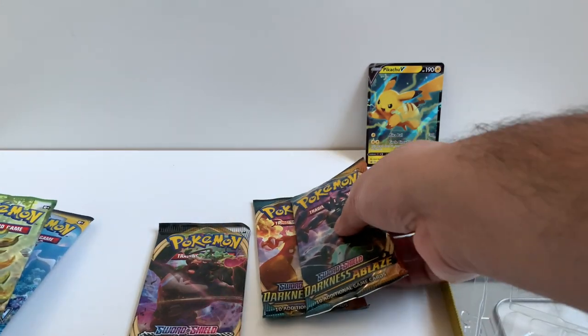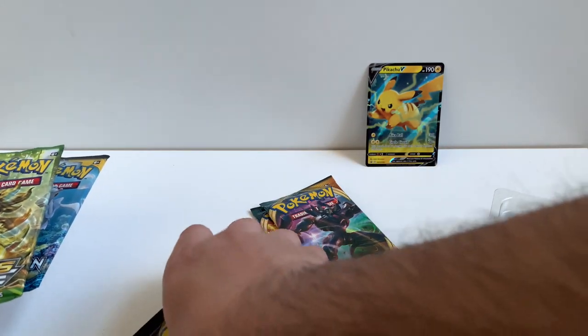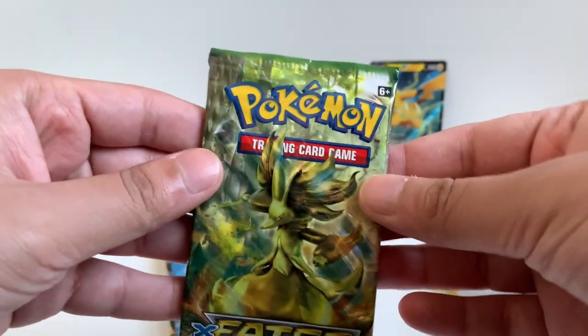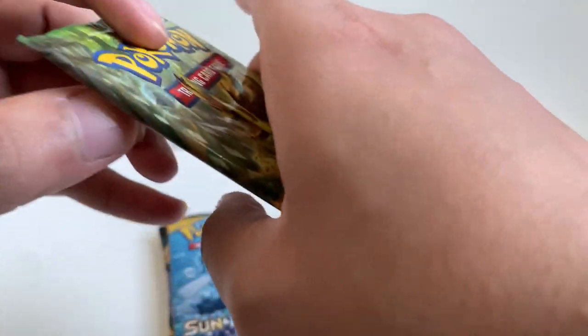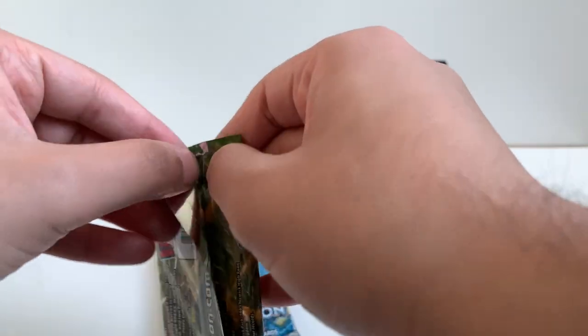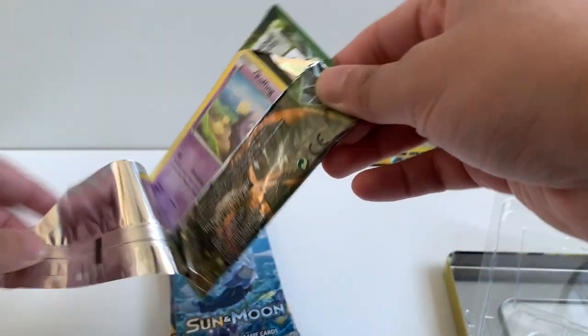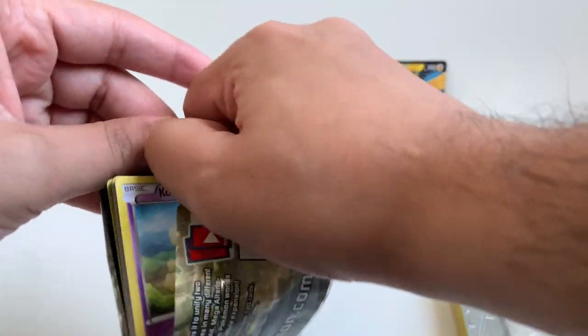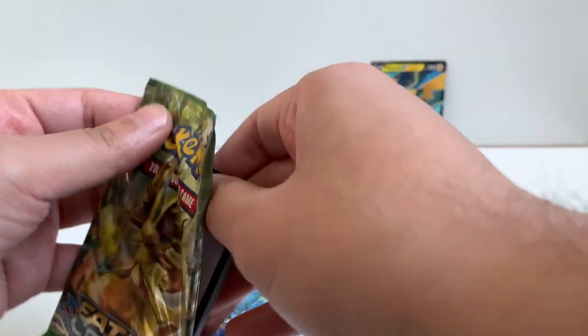So let's go in order. First we're going to do X and Y Fates Collide. Hopefully we get something good. I guess there's going to be some BREAK cards and stuff in here. Is this really sealed? I don't know. I'm always skeptical about stuff from GameStop.